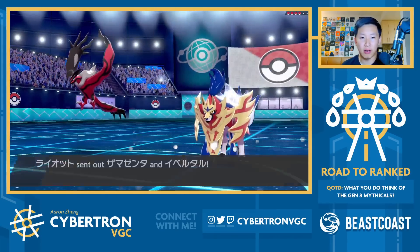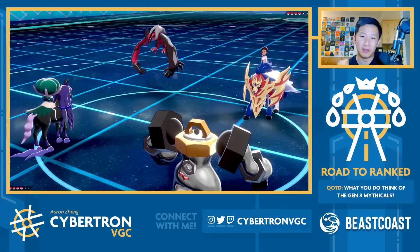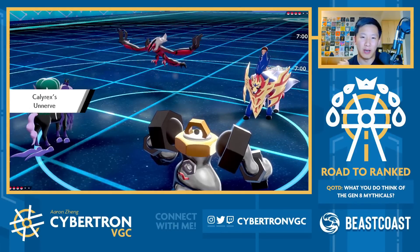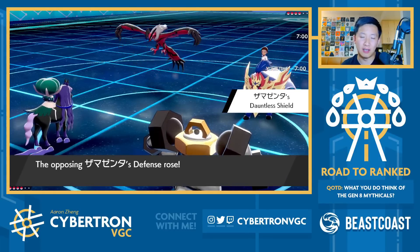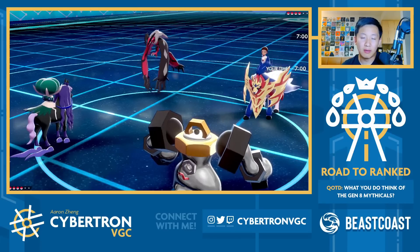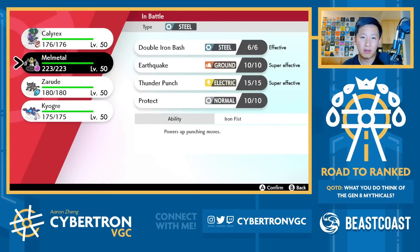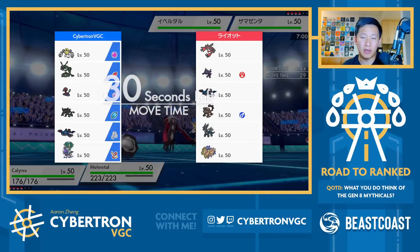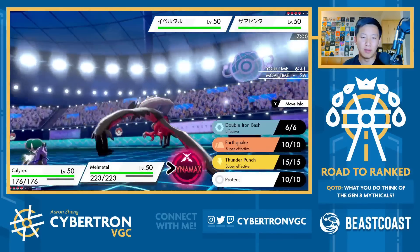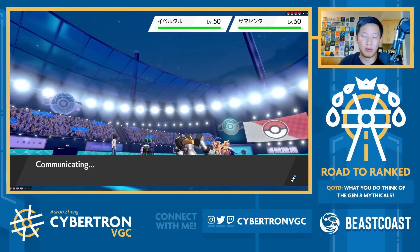They're going to lead Yveltal and Zamazenta. That works for me. Here I'm down to just go for Speed Swap and then Max Quake into the Zamazenta slot. I guess my only question is whether or not Max Quake KOs. I could also go for Speed Swap and then Max Lightning into Yveltal — that's certainly a possibility. I'm just a little bit afraid about activating a Weakness Policy. Yveltal should Dynamax here — it is a fairly big threat — but we'll get Special Defense boosts. I'm down to go for Speed Swap and Max Quake.